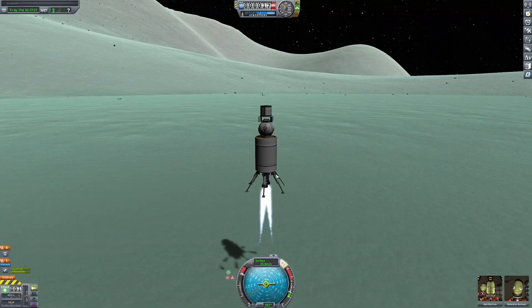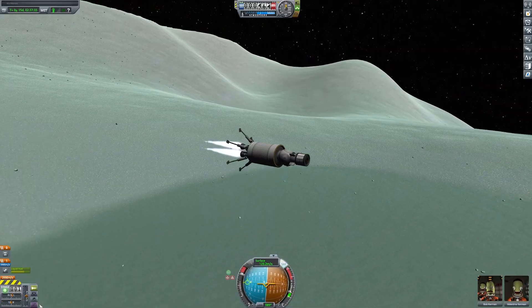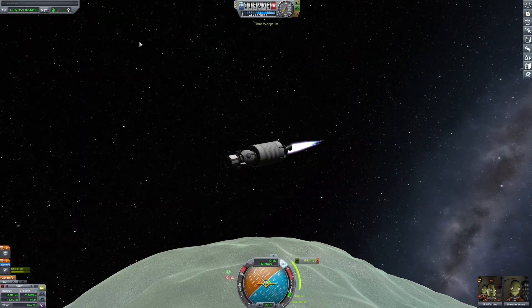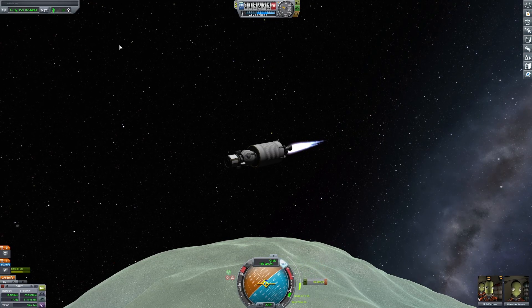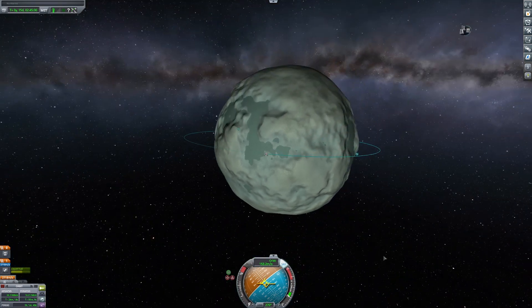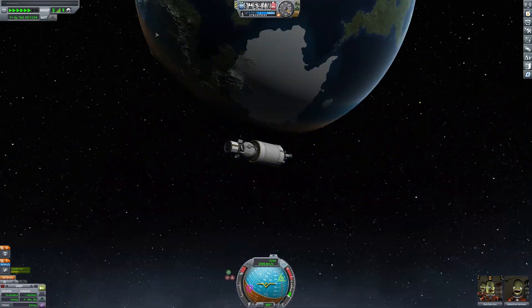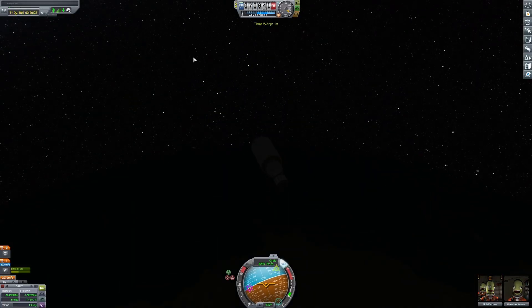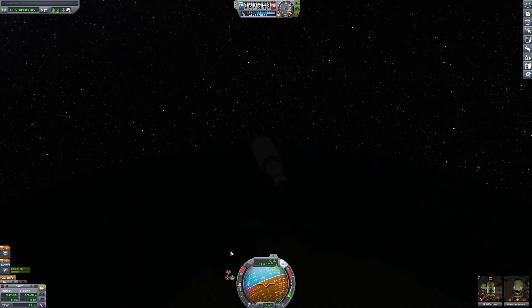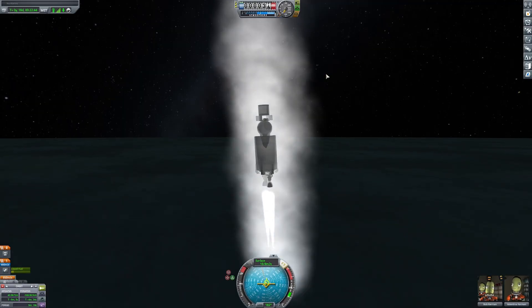And so I left. Getting back from Minmus was actually way easier than the moon because of how little fuel I had to burn. Wait, I went into orbit the wrong way. Oops. That's fine. And then I slingshot myself back towards Kerbin. Now all that was left was re-entry and landing. Re-entry went much smoother this time because I had more fuel. And I finished it off with a beautiful landing.